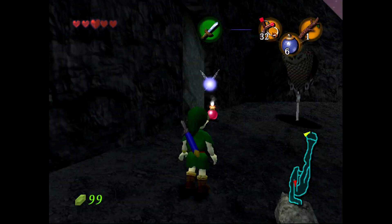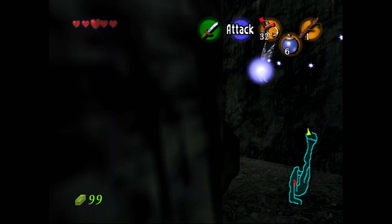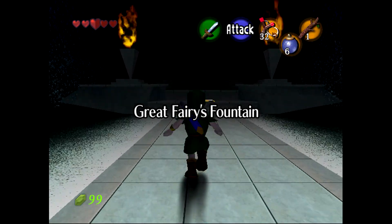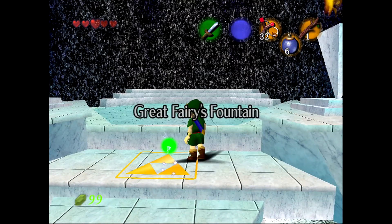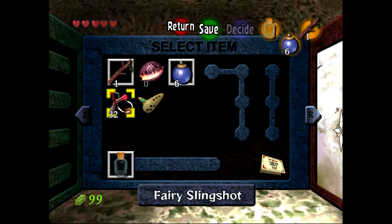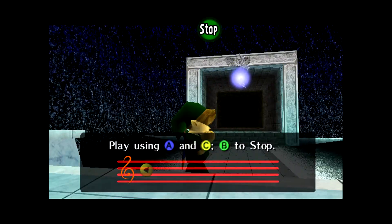Okay, secret wall - blow it up. Get some power. This is a Great Fairy's fountain. You can see the royal symbol, so that means we'll have to play Zelda's Lullaby in order to let them know, hey, we're of the royal family. Come out, come out, wherever you are.